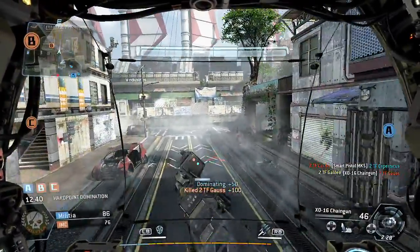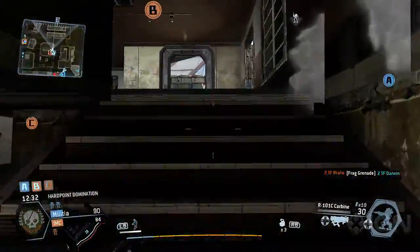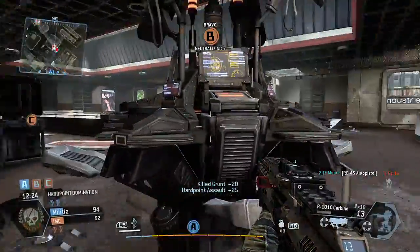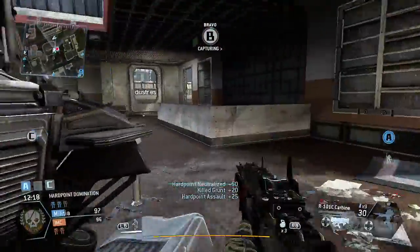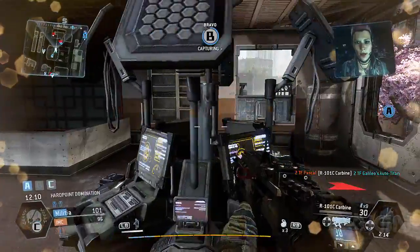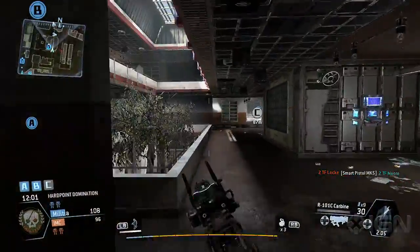You can see on the bumpers the different Titan abilities. The Vortex shield is on the left bumper, and on the right bumper it was the missile barrage — the default where it fires a volley of rockets. Those are on cooldown timers and they recharge. Just like as a pilot on foot, you've got a cloak on your left bumper. It's on a cooldown timer too — it lasts for a little while and then takes a few moments to recharge.